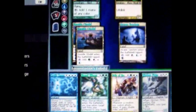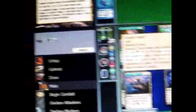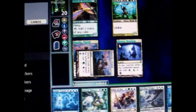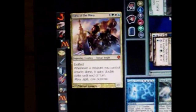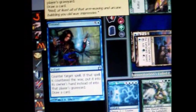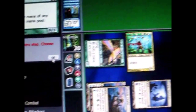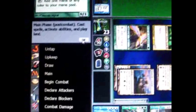I cast this creature that needs 4 mana — a bunch of colored mana too. He's probably going to counter it. He responds and counters it — it gets returned to my hand. I attack with my other creature; he's now tapped to show he's attacking and deals damage.